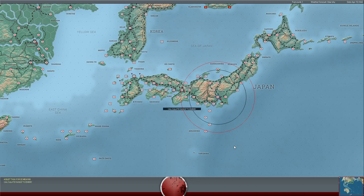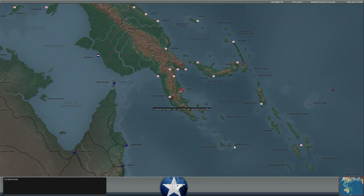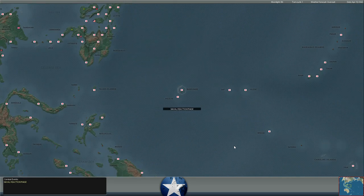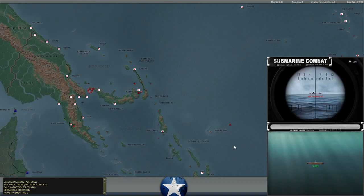Hello everybody, it's the Historical Gamer once again, and today we're returning to War in the Pacific: Admiral's Edition, our Let's Play series. Playing against Lodric here, it is April 15th, 1942, and we are entering a phase which I'm thinking will probably be a couple of days of things being a little bit quieter as we work through an informal ceasefire between Lodric and myself. But there will still be some action going on.